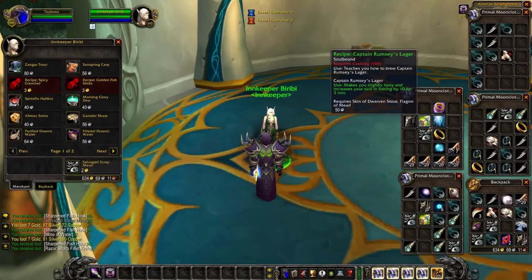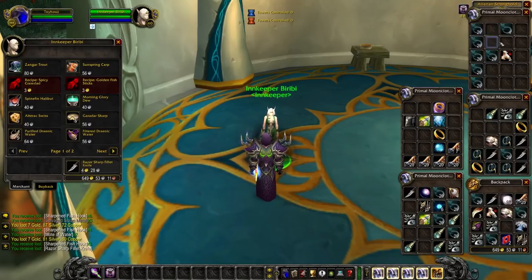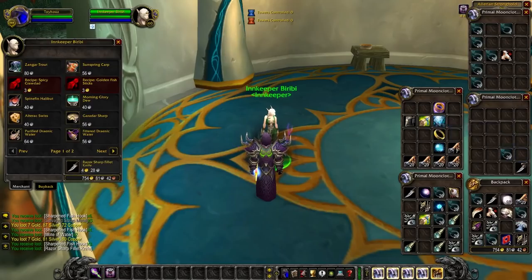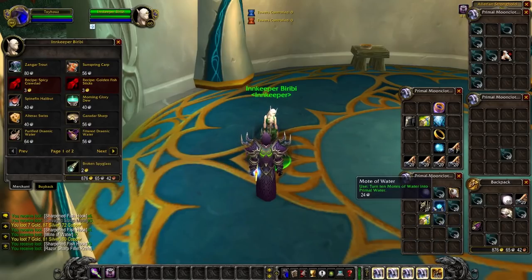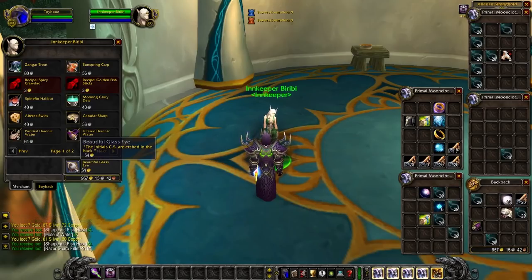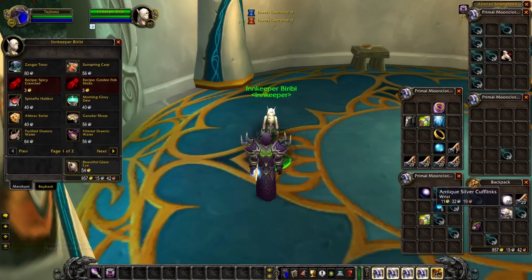Let's vendor some of this trash and see what it's worth. The razor sharp fillet knives sell pretty good, the broken spyglass too. I'd just sell the golden wedding bands — nobody wants them. Even the noble's monocle sells pretty well at vendor so you might just vendor it. The ornate silver statuette is 15 gold — not bad for a daily! And the ancient coin is 25 gold — that's crazy, it sells really well. The beautiful glass eye sells for 18 gold — probably the highest vendor trash item we found today.